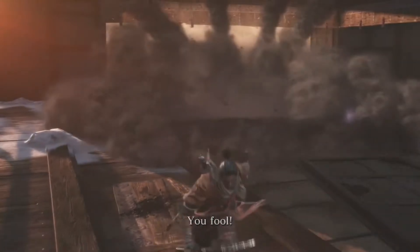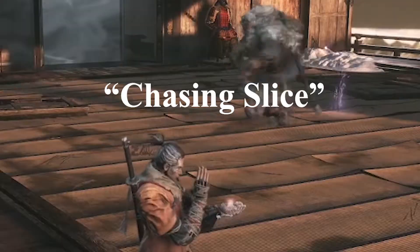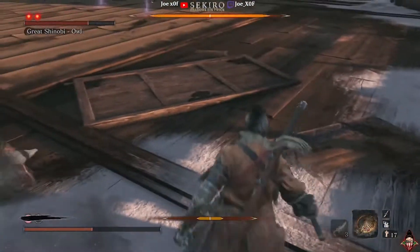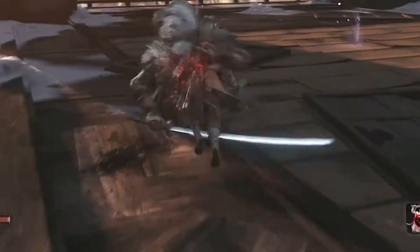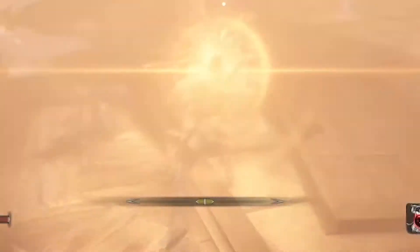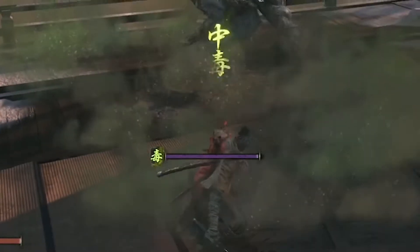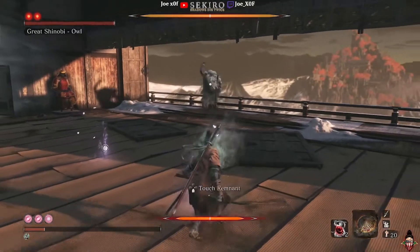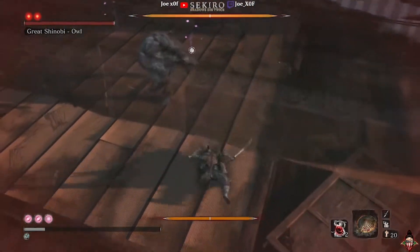The move OWL does in order for us to perform the umbrella deflect is called the chasing slice. What he does is throw a delayed shuriken and immediately follows up with a horizontal slice. Most players either dodge behind him or deflect the attack to play it safe. If you choose to deflect it however, your posture will result in going really high, or if it has already taken some damage your deflect bar will break. It is a pretty dangerous move and can either do a ton of damage if you don't deflect it right, or ultimately kill you.